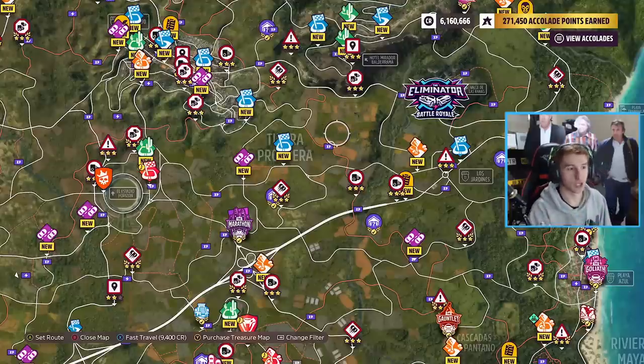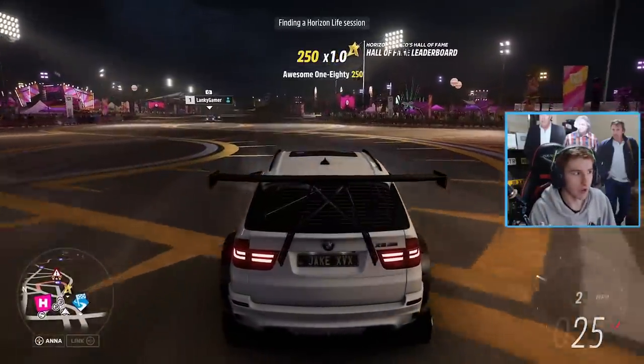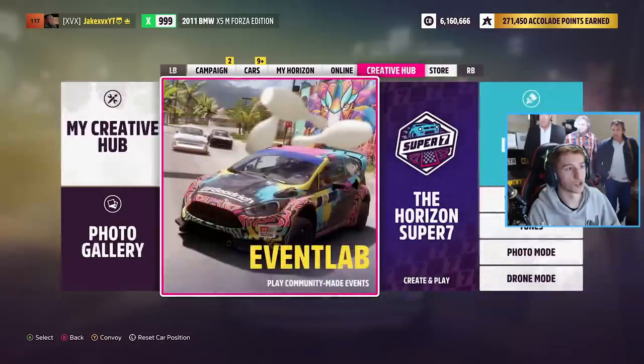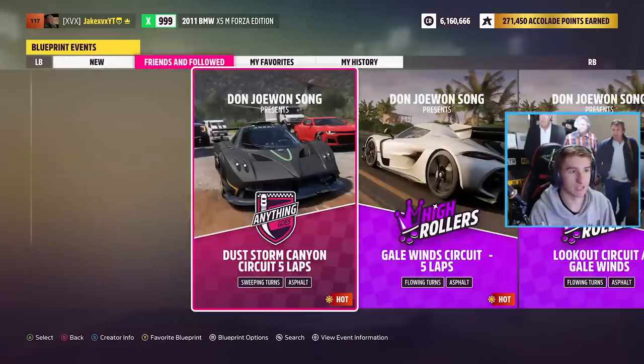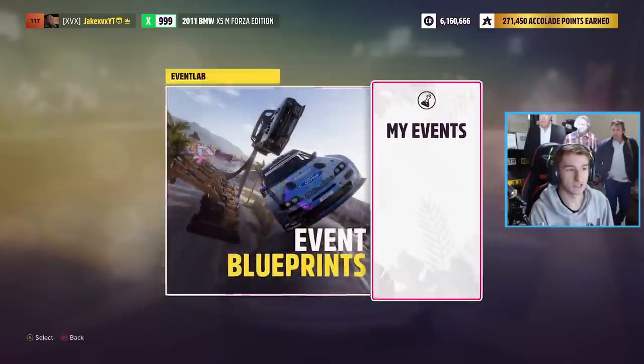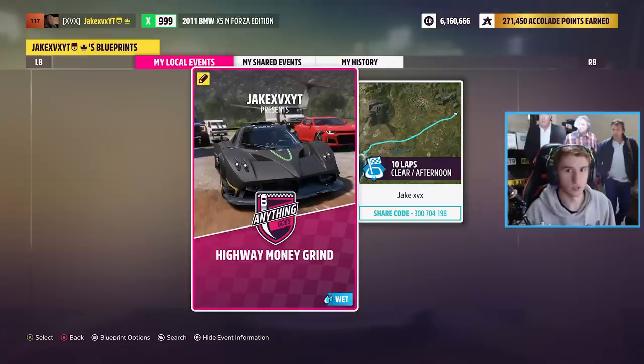I have made a custom race which goes up and down the highway. There are two ways to get this race. One is you can add me on Xbox — my gamertag is in the top left-hand corner: jkxvxyt. When you're in Horizon 5, make your way over to Creative Hub, go to Event Lab, go to Event Blueprints, and go all the way over to Friends and Followed. Because you're following me, my race should pop up here. This is what it looks like — Highway Money Grind. That's the race you're looking for.